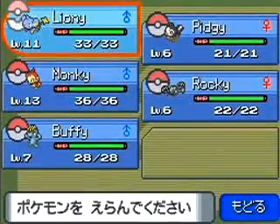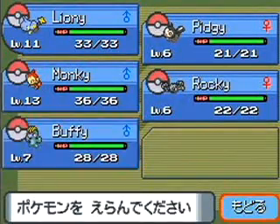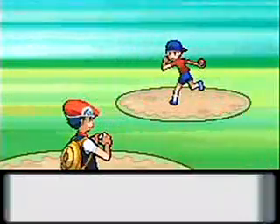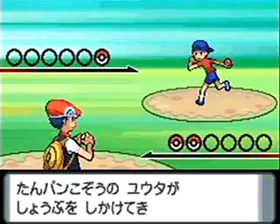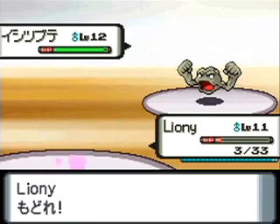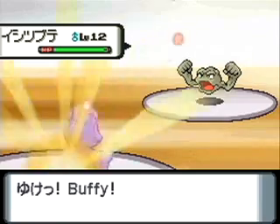The gameplay hasn't changed all that much, allowing you to choose from your stable of adorable killers before each fight. Once the fight is on, you can choose from your Pokemon's abilities like attacking, stunning your enemies, weakening your enemy to a particular attack, using healing items, or swapping out Pokemon on the fly.